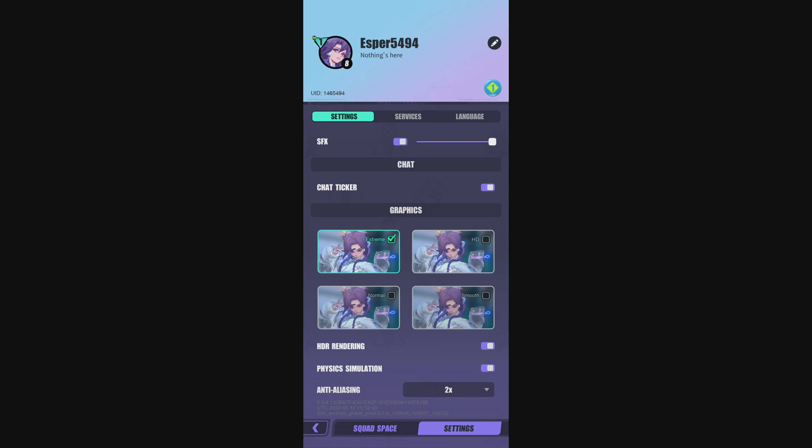If you have something older than an S20, I recommend going to 1080p. And if you don't have HDR on your screen, make sure you disable it — it will help your FPS a lot. You don't want to render HDR when you don't have an HDR screen. After that, the Normal preset is what I recommend for phones like an S9 or S8. And if you have something older or a very low-end phone, go with Smooth, because you want smoothness when you play — you want to be able to throw abilities and magic without lag.